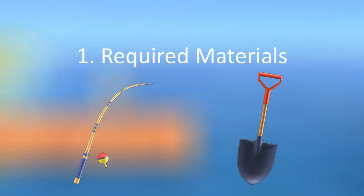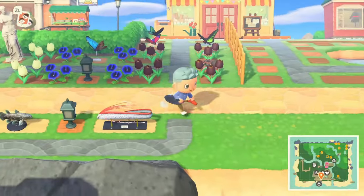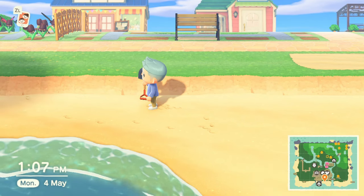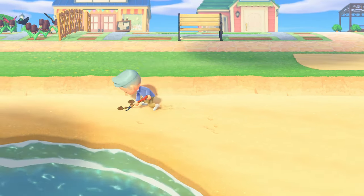It's pretty simple to start. All you need is any kind of spade and any kind of fishing rod. After getting these items, start checking the beach for manila clams. These are pretty easy to spot — just check the sand for a tiny water splash. Once you have located the clam, start digging in the area to obtain it. Collect about 20 clams or so.